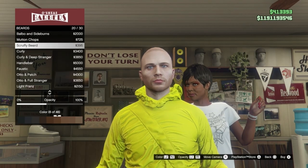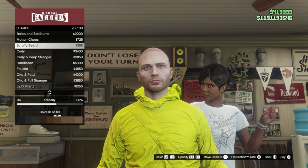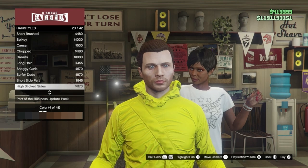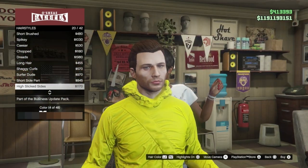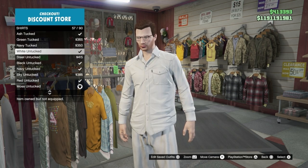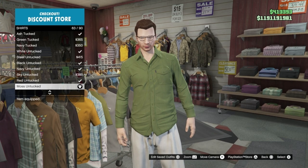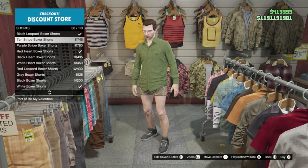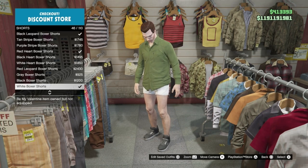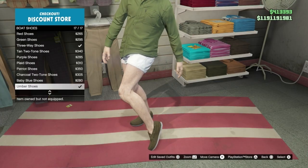For the no-trousers Walter White, his beard is scruffy beard in light brown at about 50% opacity. His hair is option 20: high slick sides in brown. For the clothes, go to shirts and option 63: moss untucked. For pants go to shorts, option 46: white boxer shorts. His shoes are boat shoes, option 17: umber shoes.